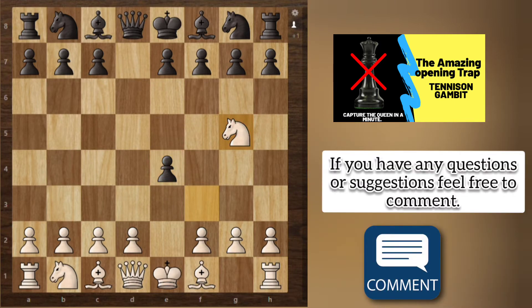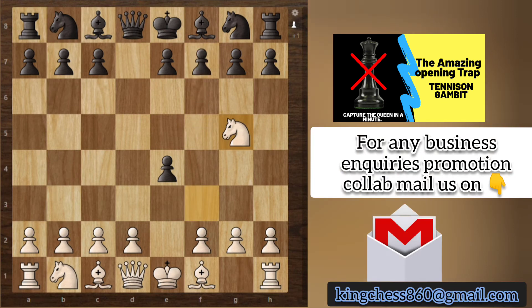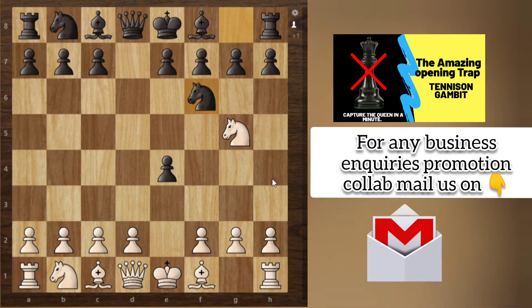Now black has three options to defend this pawn. The first is to play f5 — but that opens the queen line and threatens the king, so that is a weird move. Another option is Bishop f5, which supports the pawn and develops a piece, but then threats like g4 can come and the bishop can be traded. So that is not a very good option. The best move for black is Knight f6, which develops a piece and protects the pawn on e4.